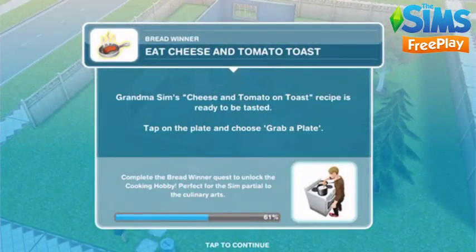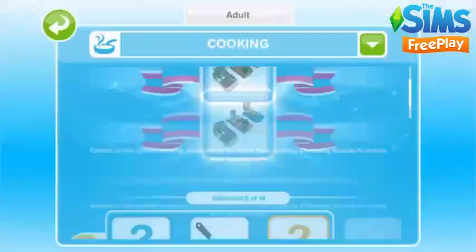Eat cheese and tomato toast. Click on the plate and select the option grab a plate. This will take 10 minutes.